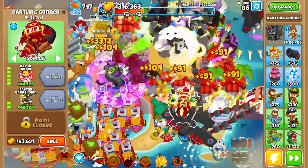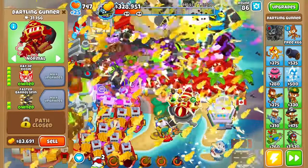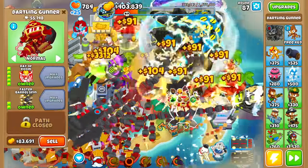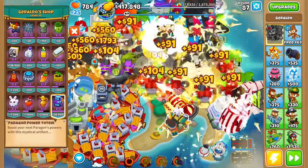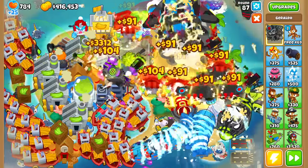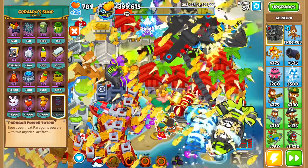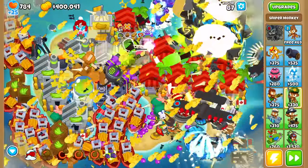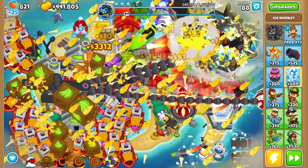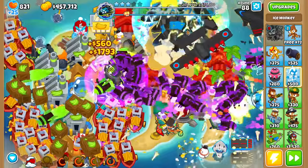It's actually getting really far, so we've gotta put this down before it gets too close to the exit. Skull Pushback - thank you. The Ray of Doom shoots through. We have max totems again. I've got 400k but there's nothing to spend it on. Oh yeah, I also forgot Elite Defender - it's a perfect candidate for more damage.